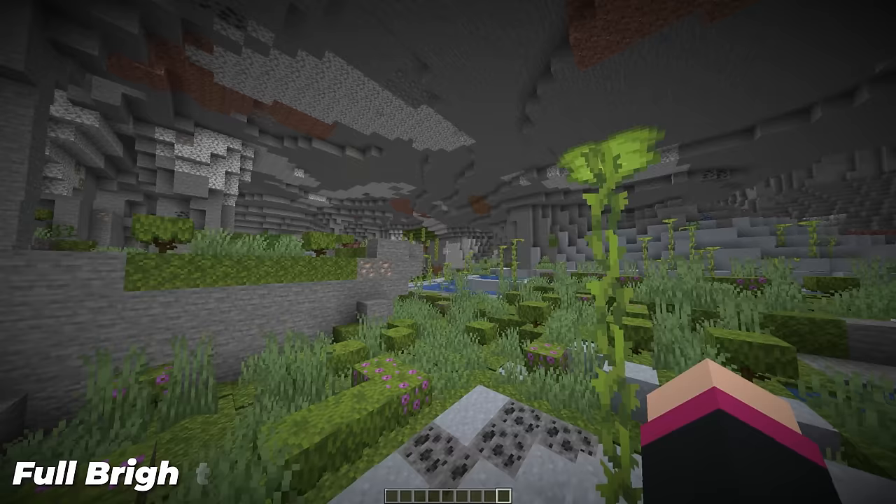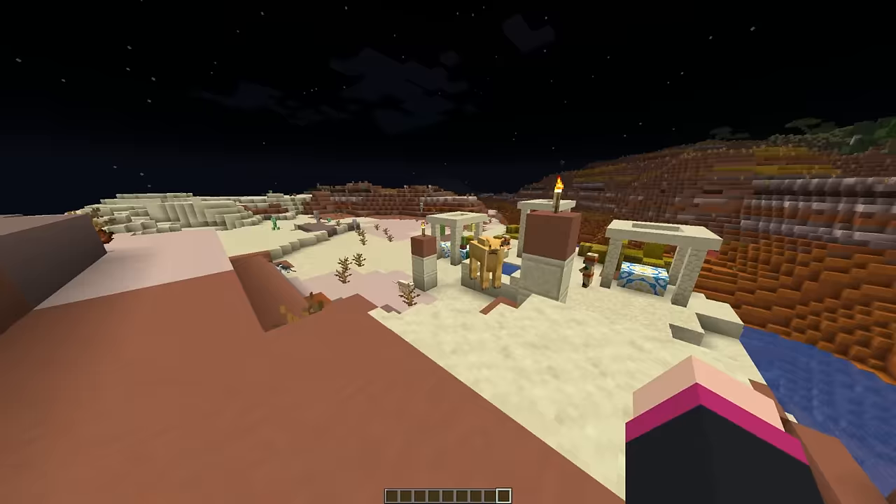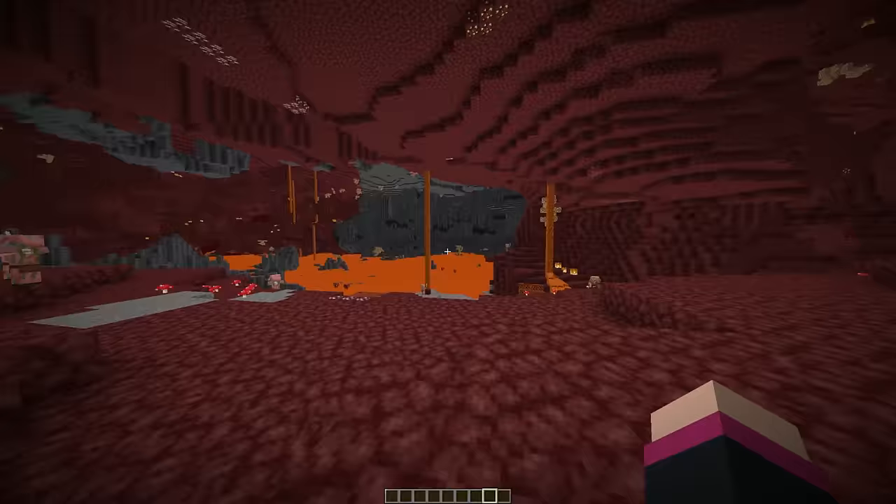Say goodbye to the darkness that surrounds you. Full Bright turns up your brightness in the world to a maximum, making it so you can always see no matter where you are — giving you perfect visibility in the middle of the night, caves, underwater and in the nether. This pack only works without shaders, so if you use shaders, you'll have to turn up the brightness in your shader settings.